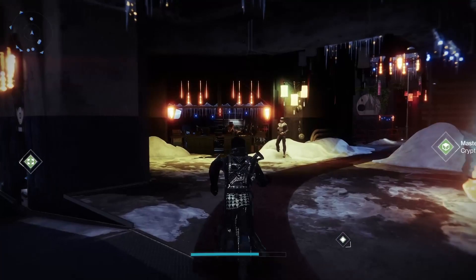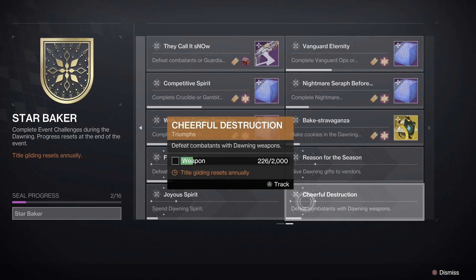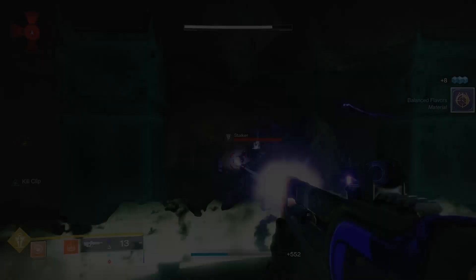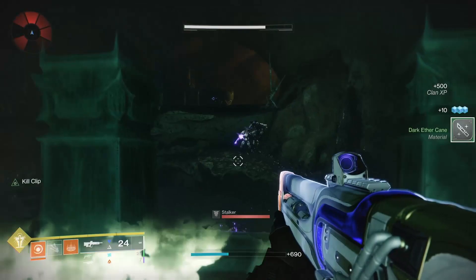The final triumph is Cheerful Destruction, requiring you to defeat 2000 enemies with Dawning weapons. There are 5 Dawning weapons, so use them while going for your elemental weapon kills to do multiple triumphs at once. All 4 gilding triumphs are quite simple but may take a little time. The gilding for this seal resets annually similar to the other 2 seasonal event titles, meaning you'll have the orange title until the Dawning event returns next year, provided you complete all 20 triumphs before the event ends.